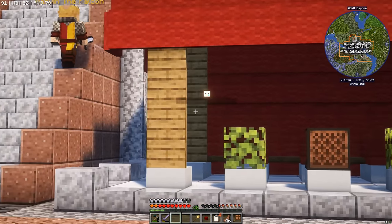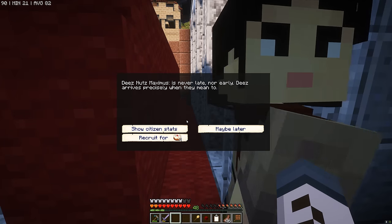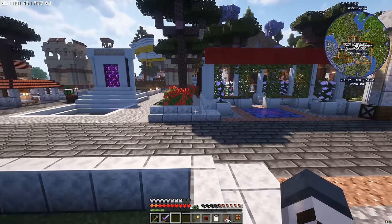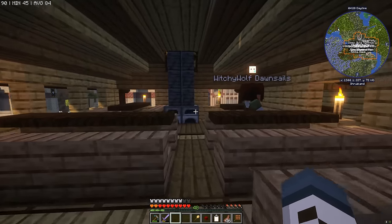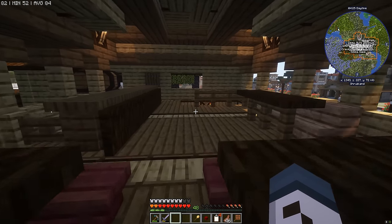Deez Nuts Maximus — I love that name. Four Cakes is manageable, but I'd rather not have to worry about all that sugar cake and milk. We've got Witchy Wolf and Dawnsails but those are two names we kind of already have in the colony, so I don't know if I want to hire them.